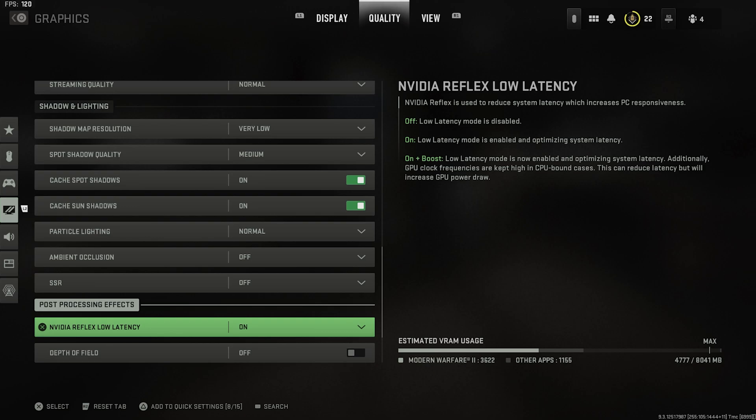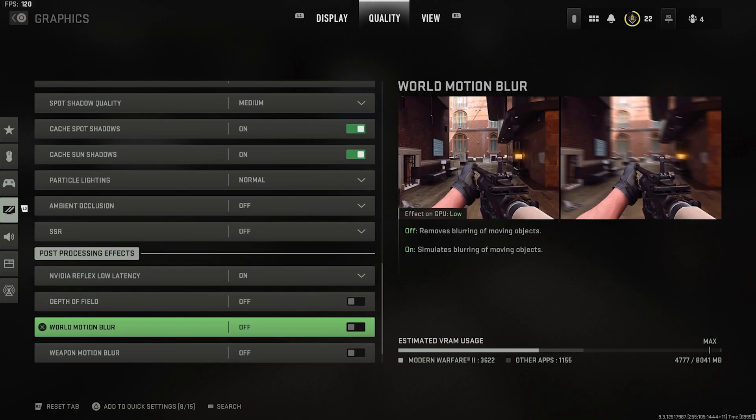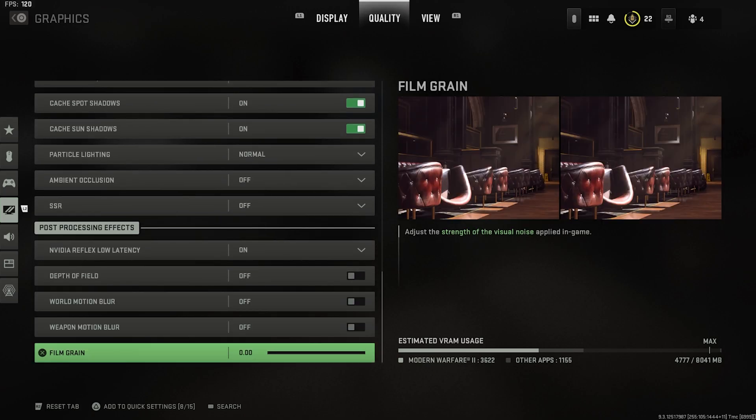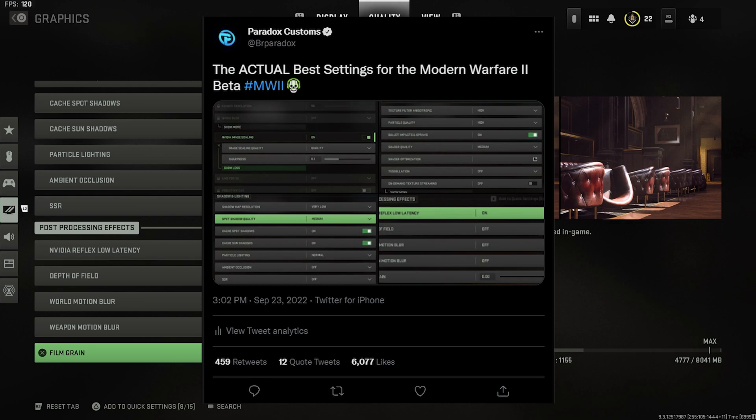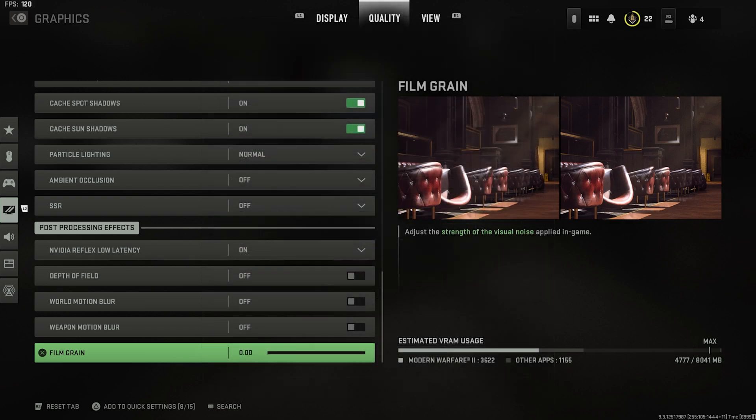For NVIDIA Reflex low latency — a lot of people turn this on with plus boost, but if you already have it enabled in your NVIDIA control panel settings, some games cancel it out and cause a weird stutter. So we're leaving that alone. Depth of field off, motion blur off on weapon, zero film grain. These are without a doubt the best settings we've found so far. We tweeted these settings and the tweet kind of blew up — a whole lot of people are rocking with them and they're making a big difference. All gameplay in this video was shot on these settings.